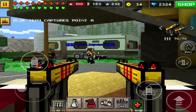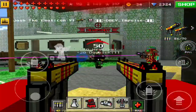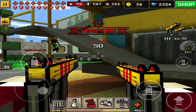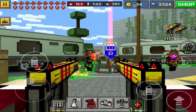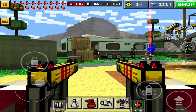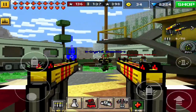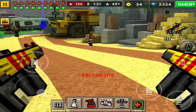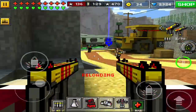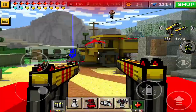The Dual Uzis have 70 bullets in the chamber — 35 bullets in each gun. They shoot fairly fast and the damage looks really good, but it's not the best. It definitely is not the best. Especially with people with armor, it is definitely a downgrade in my opinion.